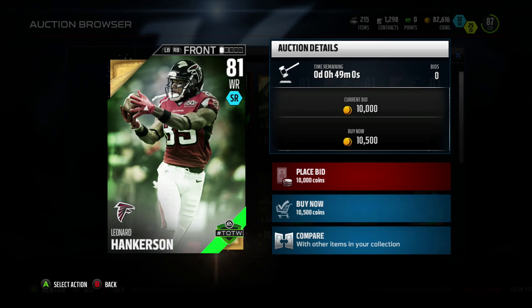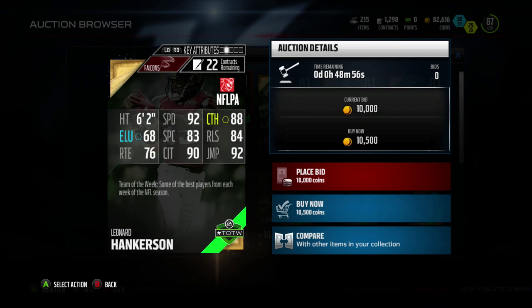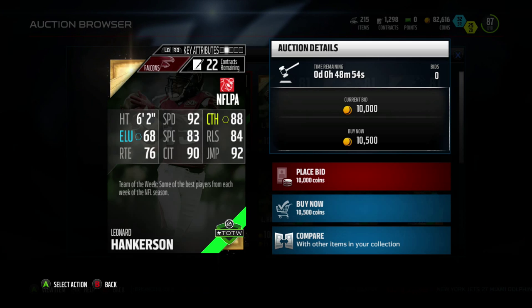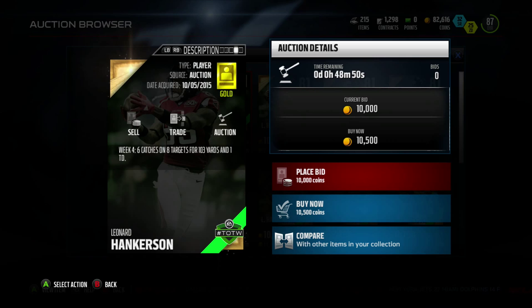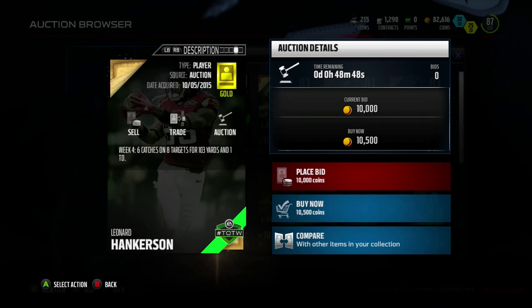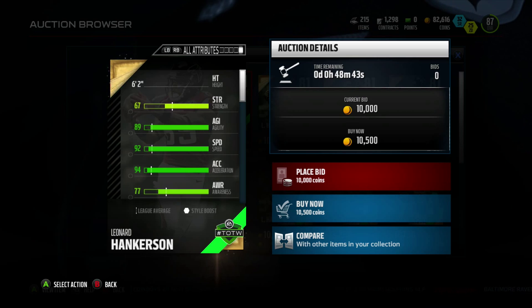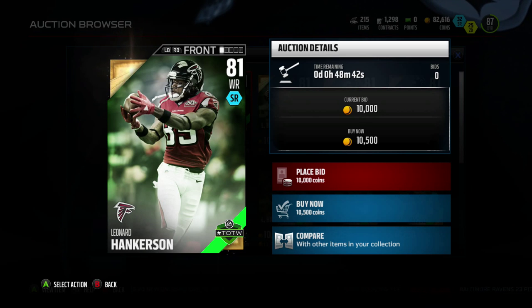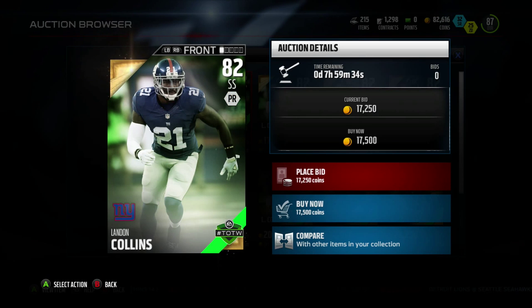Then we got Leonard Hankerson, an old Redskin wide receiver now with the Falcons. 92 speed, 88 catch, 92 jump, 90 catch in traffic, 83 spec catch. He had six catches on eight targets for 103 yards and one touchdown. Now here's a really good fantasy play for you guys — he's clearly the number two wide receiver in a very good Atlanta Falcons offense, so pick him up if you haven't.